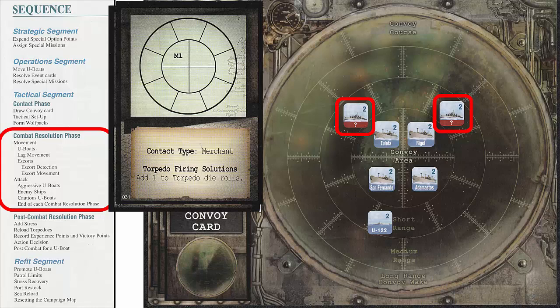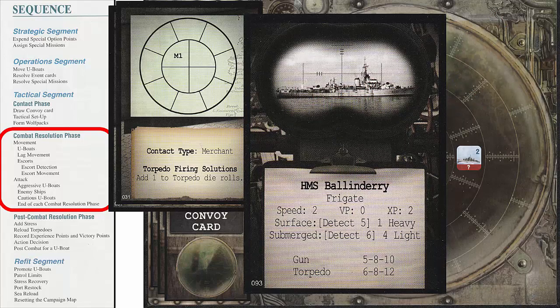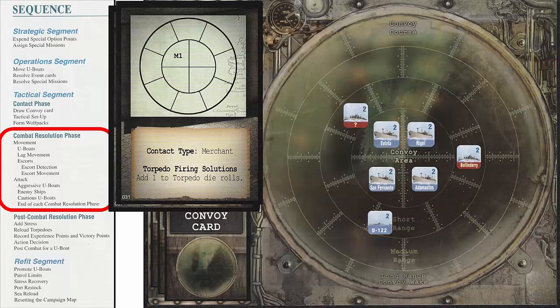Since there are no detected U-Boats, the die is rolled for each Escort. We roll a 5 for the first Escort, so it does not move. For the second Escort, we roll an 8, which means it moves one space clockwise in the short range area. The Escort is now 2 spaces from the U-Boat, but cannot detect the U-Boat since it is no longer the detection phase. The Escort is close enough to reveal, so we draw an Escort card. The card reveals the identity of the Escort as the Ballandary. We can then replace the unknown counter with the Ballandary counter, and we can place the card aside for now.